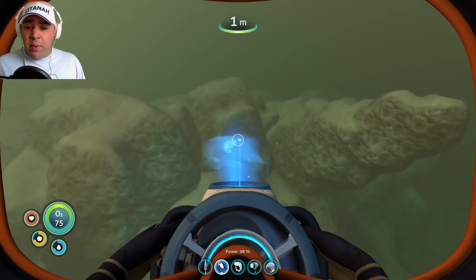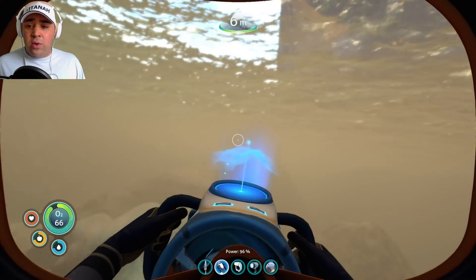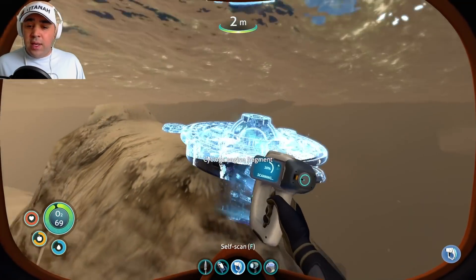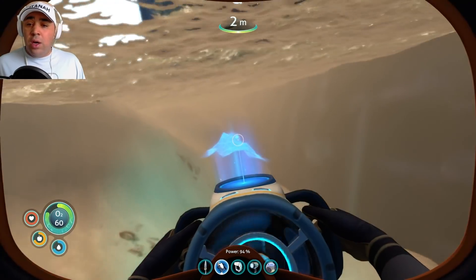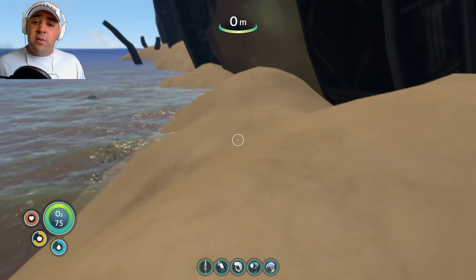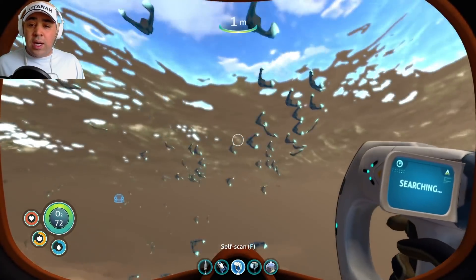I don't see a way in - maybe we can get on the back where it's broken. I can't see a thing. We're not going to be able to get that way. Maybe to the front of the ship - I can't even get up, the water's so choppy. What are you? I'll scan you - cyclops fragment! Look at that ship. Oh, we're on land! Pick up metal salvage - expected something more exciting. What are all the fish doing? Just a school of fish for effect.